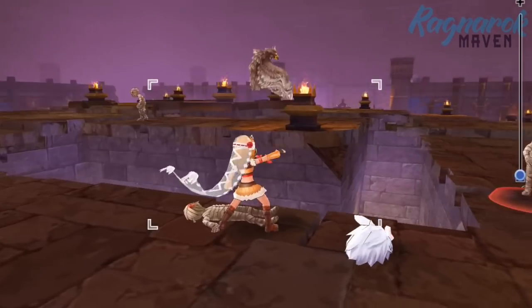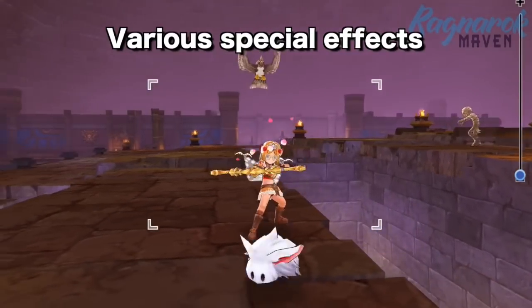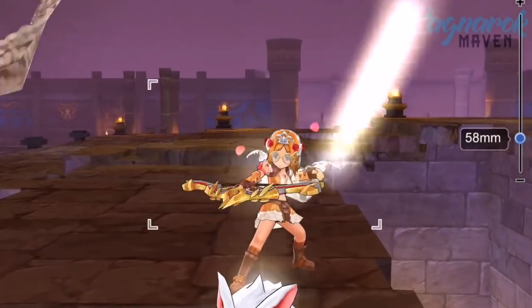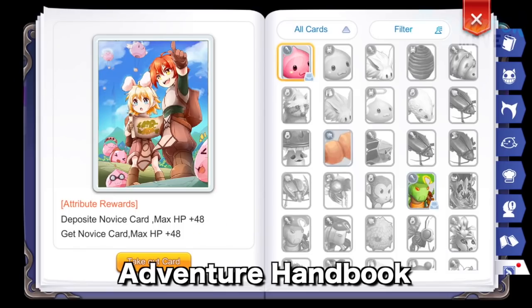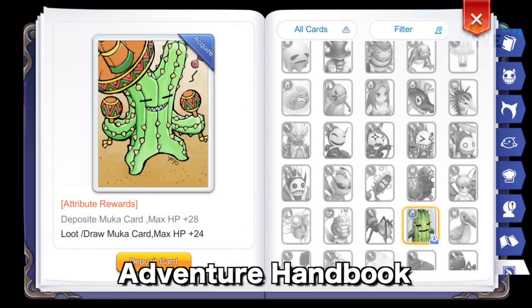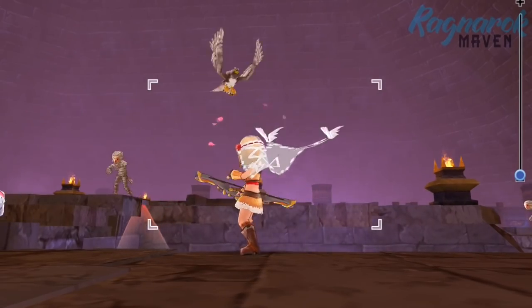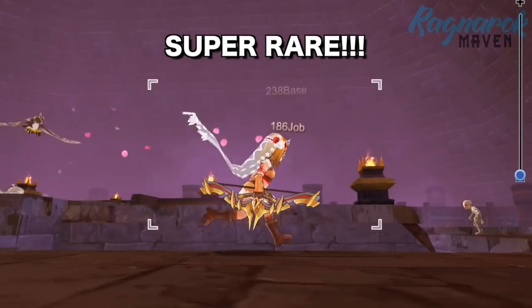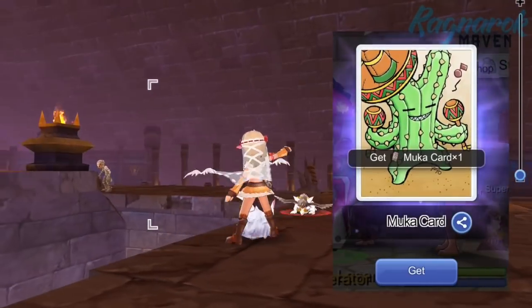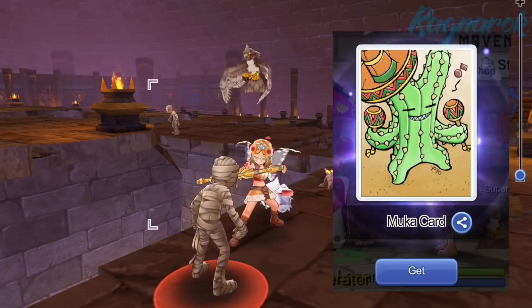Placing cards in slotted equipment provides players with increased offensive and defensive stats plus various special effects, giving them a huge advantage in battles. Unlocking and depositing cards in the Adventure Handbook also gives additional stats and effects. These cards are dropped by most monsters but are super rare, with some even having drop rates of 0.01%. If you manage to get one, consider yourself very lucky.